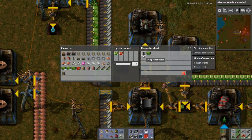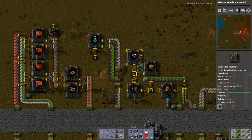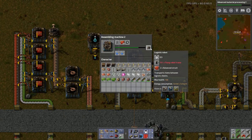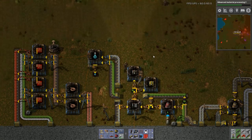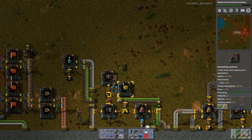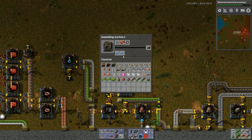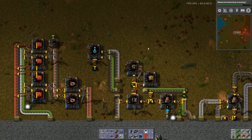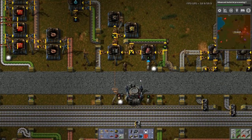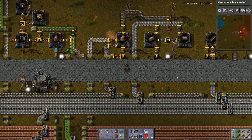In this chest, what it will do is it will continue to put frames into the chest. I want some circuits, please and thank you. So what those are doing — those are creating construction robots and logistics robots, which I then want to get put into the network.